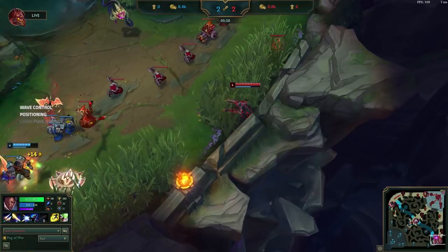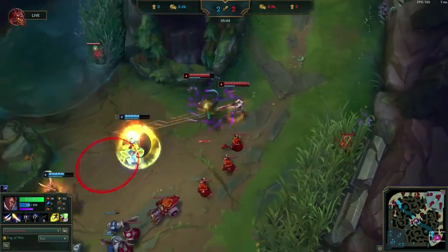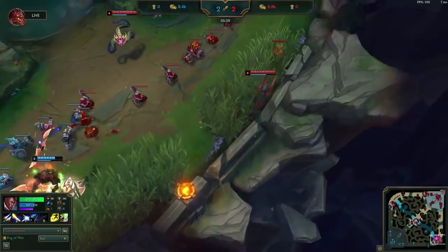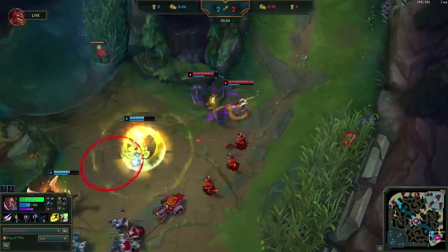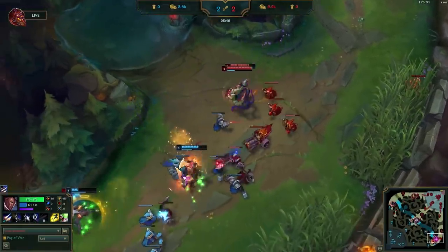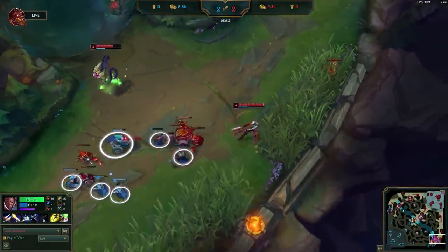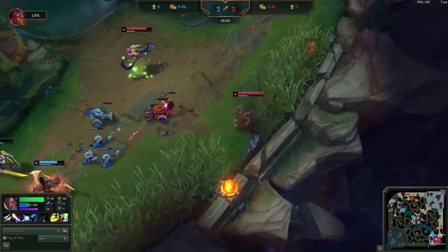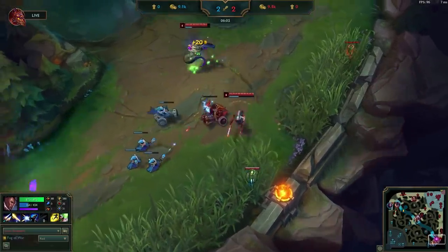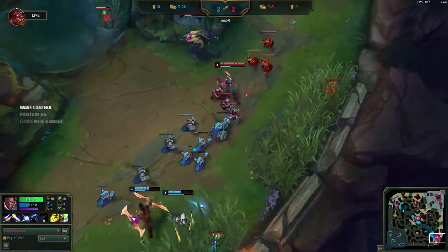Ideally, Doublelift wants to wait and avoid autoing until the wave starts pushing back to him or until Leona misses E again. His patience is rewarded as Leona walks up for an E on Vel'Koz and Doublelift starts safely punishing from the side, forcing Leona to flash away. By using his bush control to deny Leona vision, Doublelift is making it difficult for her to land good E's. After trading, Doublelift notices the wave started pushing towards him and autos enough to thin it out a bit but allows it to keep pushing towards him, setting up a freeze to farm safely while also denying minions aggressively with his health and poke advantages. This is a great application of mission 1 — identifying a chance to freeze and shifting gears on last hitting.